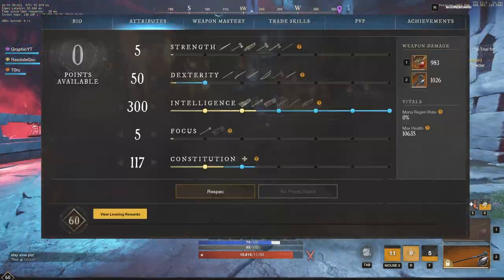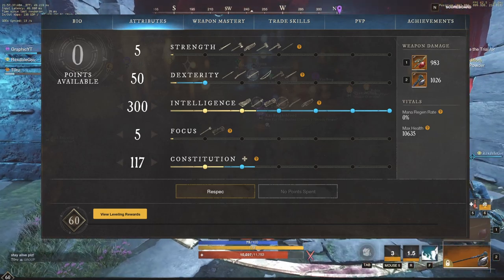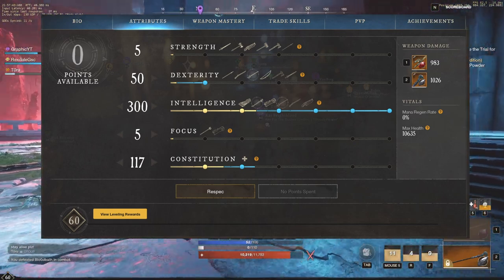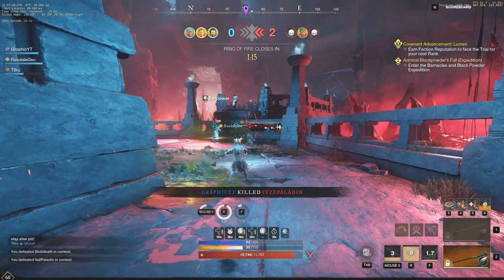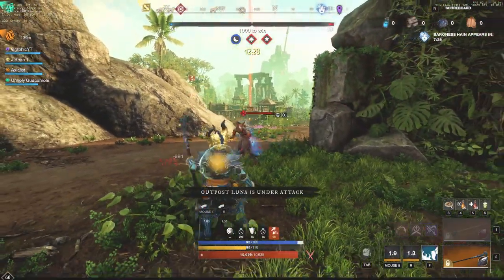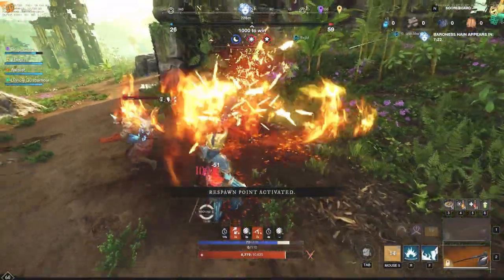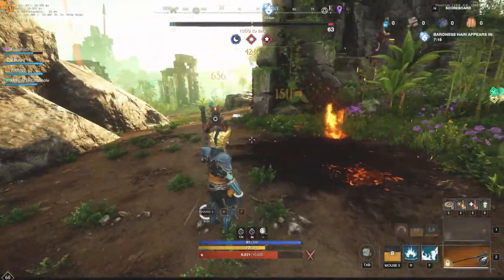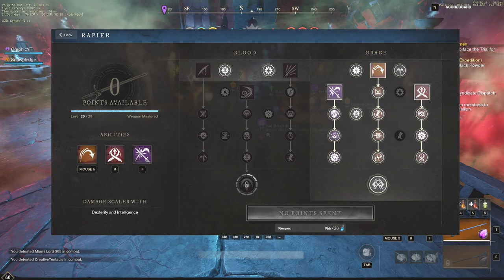The stats we're taking here are going to be 50 Dex, 300 Intelligence, and about 117 Constitution. That's just so that we can eat that Con food that gives us plus 40, and we'll be at 157 Con. It's a really great way to make sure you're hitting all of those different marks — we do more damage at 300 Intelligence, we have that 5% crit at 50 Dex, and then 150 Con gives us more health and some of those perks as well. You can see how good it is in 1v1 scenarios with the Riposte rending now too, if you have the Rend on your Rapier. This is the Rapier skill tree we're going to be going for, so feel free to pause the video.